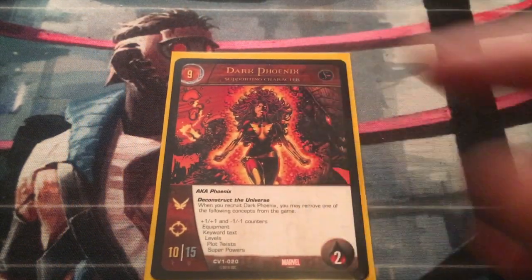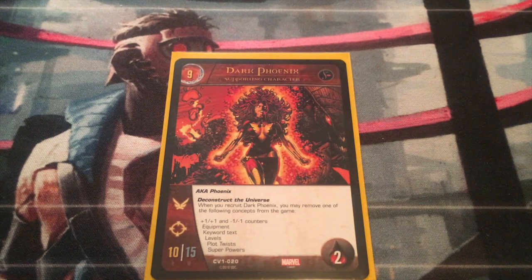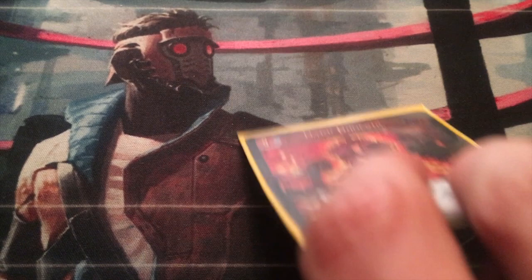Dark Phoenix at turn nine — Flight, Range, and two health with beefy stats. She has the keyword power Deconstruct the Universe: when you recruit Dark Phoenix, you may remove one of a list of concepts from the game. If you're playing this, you know what this card does, and it's really good for controlling what your opponent can and can't do. One of those in this deck.